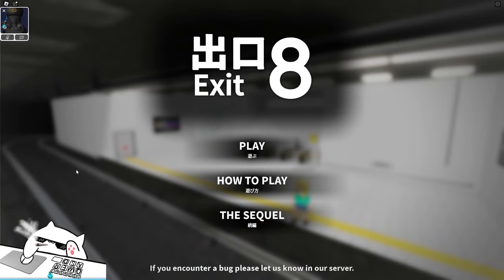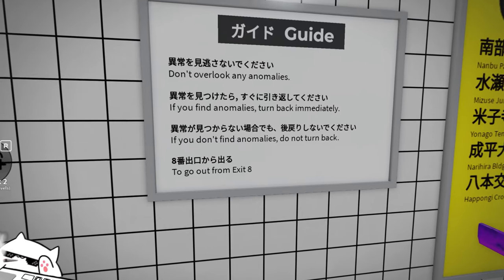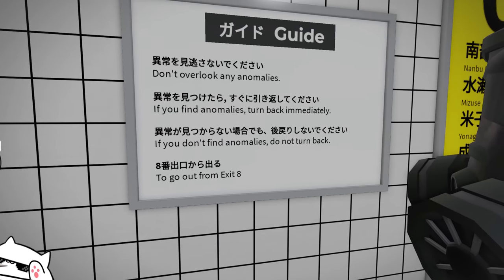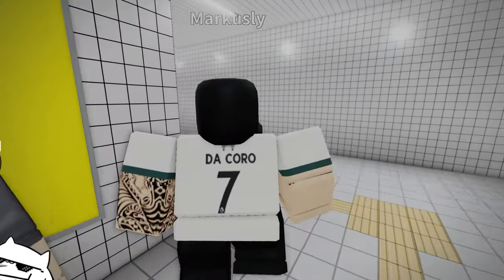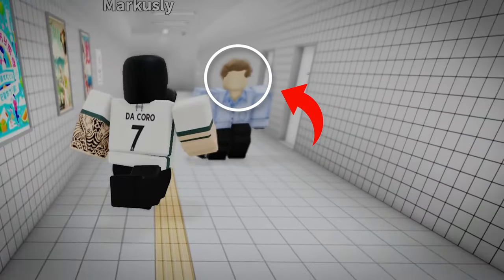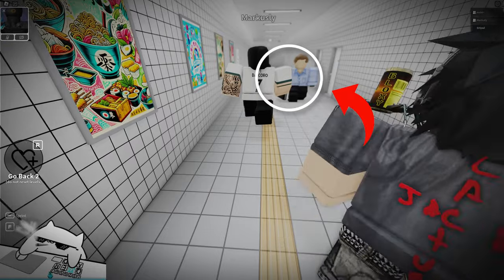Okay, so a short and basic explanation of the game: you need to know when to go back. Don't overlook any anomalies. If you find anomalies, turn back immediately. If you don't find any anomalies, do not turn back — go out from Exit 8. An anomaly would usually have red scars, no face, or red eyes.